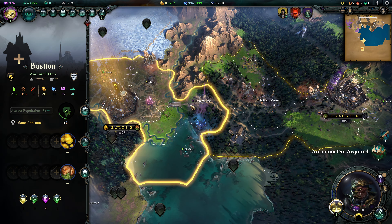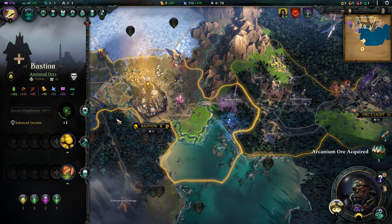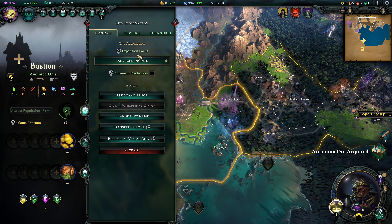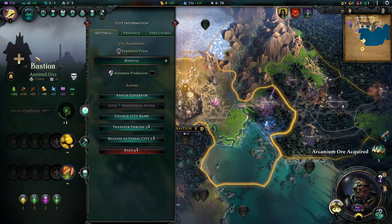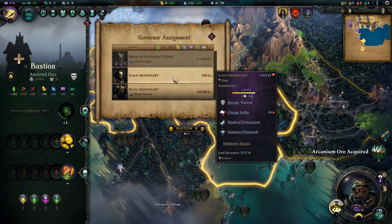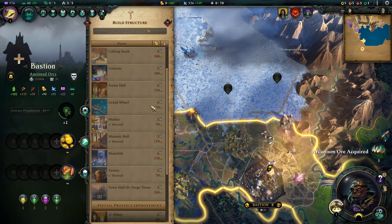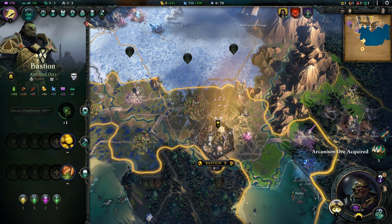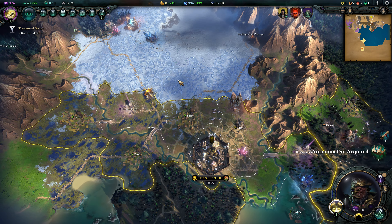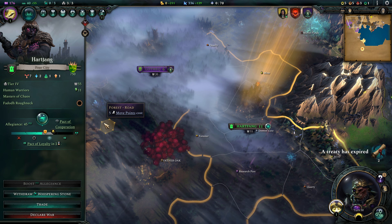We're gonna have him chill out and bash for a little while. Bastion's just gonna have to wait for production, and we're gonna turn off the automation — whenever you integrate a city you need to turn off the automation if you want to. We're gonna give Bastion Ilion Ironheart as the governor. He's gonna give plenty of production; they definitely need it because there are quite a few buildings I'd like them to construct. It just makes sense that he's gonna govern the city he came from.